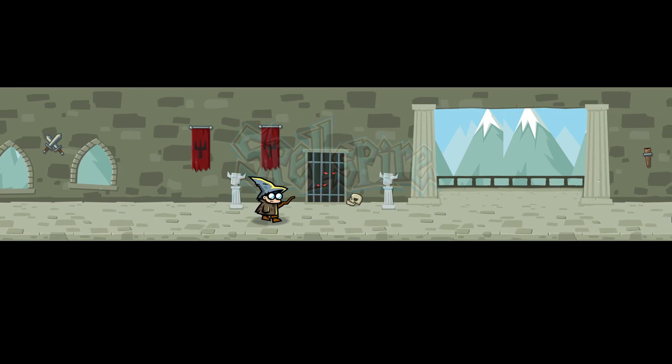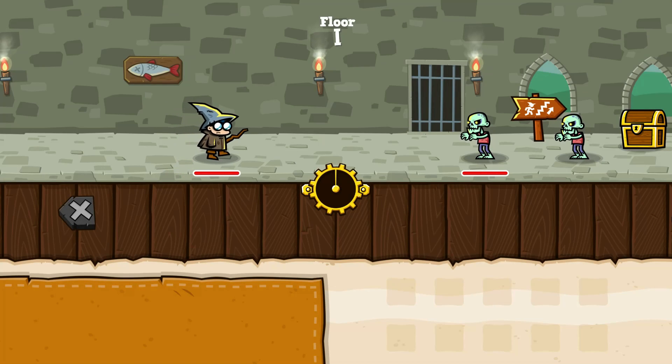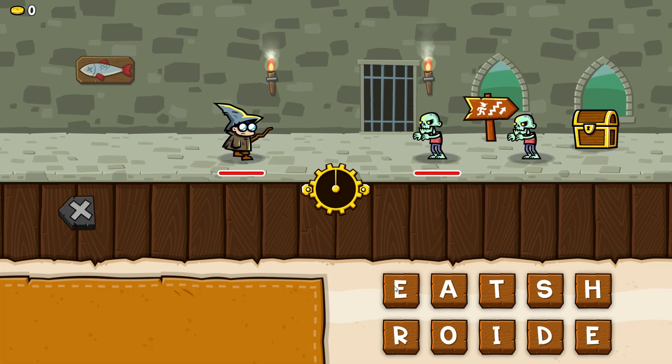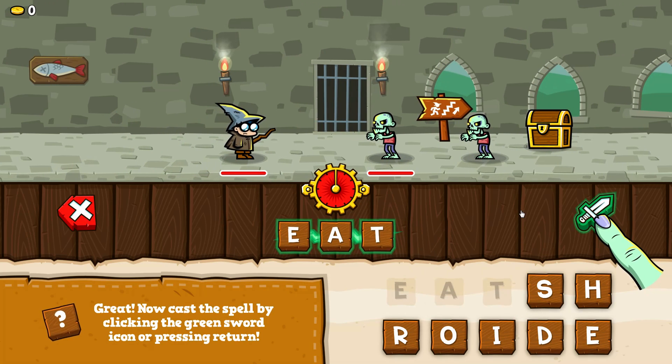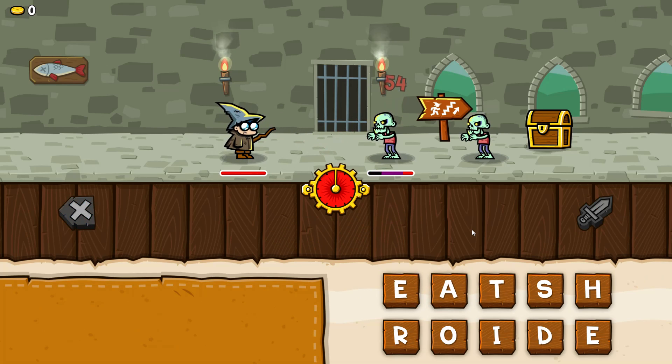It's more word game, of course. The idea is that you're this little wizard, kind of a nerdy wizard, and you have to go through this tower by making up words — like 'eat' — and every time you make a word, you can attack your enemies and do a little bit of damage.